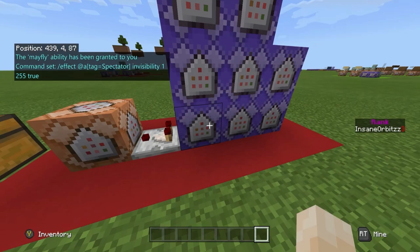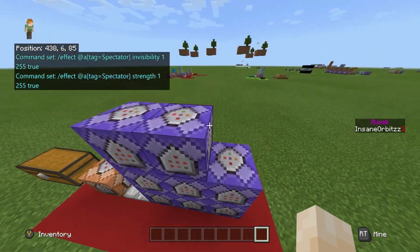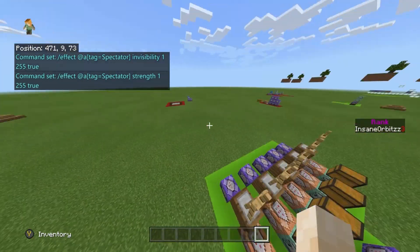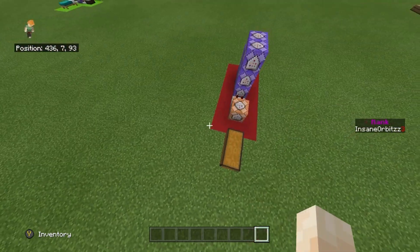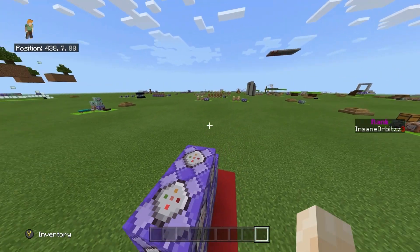The next one is the same setup — repeat unconditional always-active — and it's slash effect at all with the tag of spectator, giving them strength 1 255. You might think strength means they can one-hit players, but strength 255 actually stops that and makes it so they can't hit other players or mobs. It's basically like slash gamerule PvP false for a specific player, which isn't actually in the game.